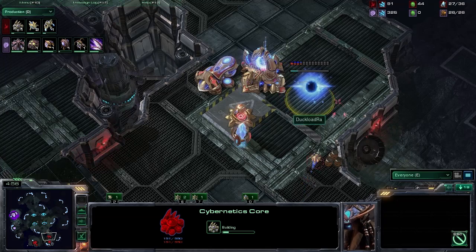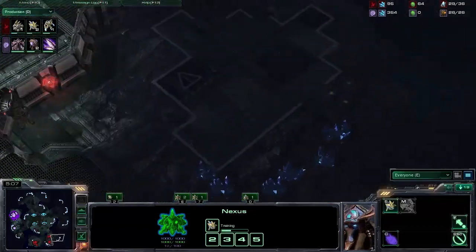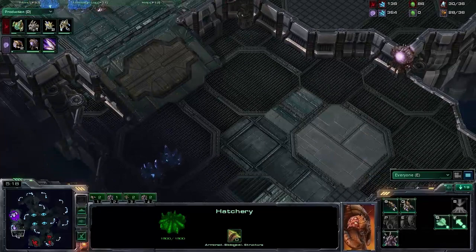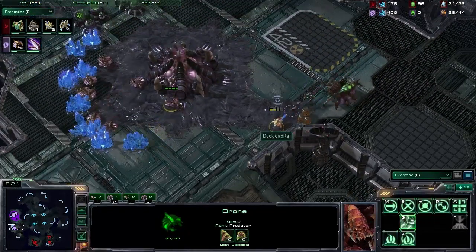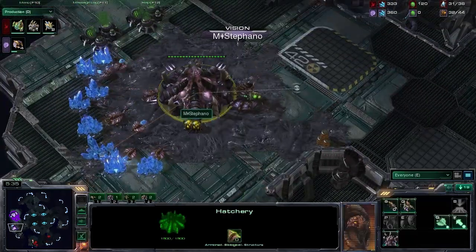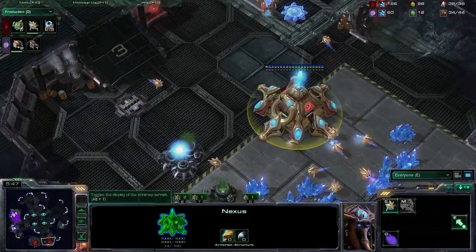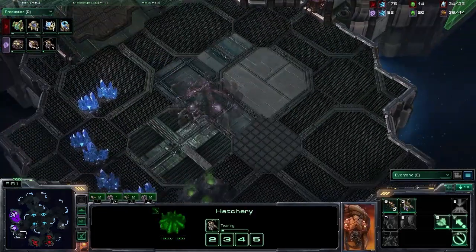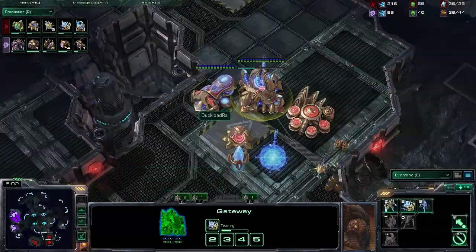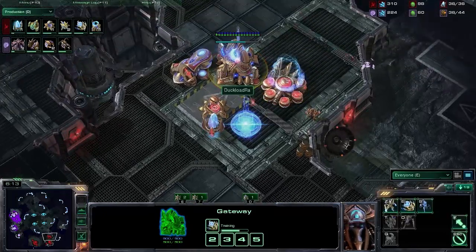White Ra going in for the long game right here — that is absolutely clear. A pretty late Cybernetics Core is a direct result of going for that Nexus first — forge fast expansion. The question is, will he expand to his third really, really rapidly? Stefano's sitting on a lot of money right here. I have to wonder if he will actually expand to his third. White Ra looks to spot an expansion timing — he doesn't see one. Stefano will need to expand. Bear in mind that it tends to help if you are one base ahead of your opponent if you happen to be a Zerg player. And there's the expansion coming in at the five and three quarter minute mark.